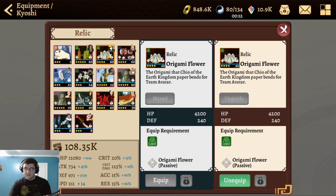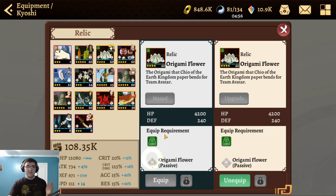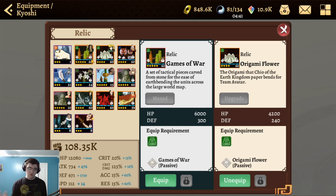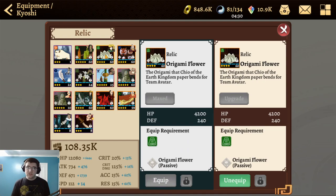Honestly, her best-in-slot relic is probably the Origami Flower. Whenever she enters a positive state, it increases her defense by 50% — and she'll be entering that state very often, so for one turn she gets both increased damage and increased defense. You could also give her Games of War, but I feel that works better on Zinfu, who consistently generates buffs. My recommendation: Origami Flower is the way to go.